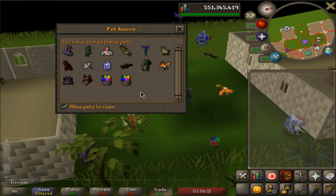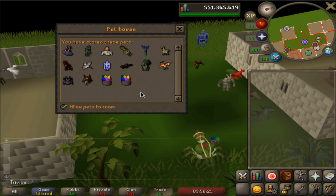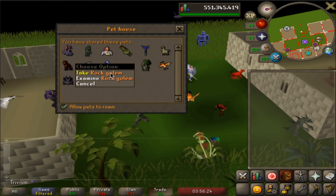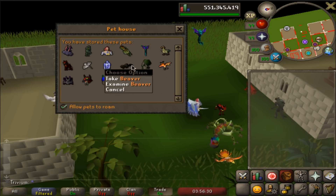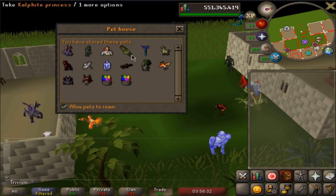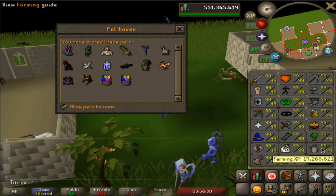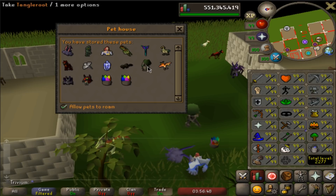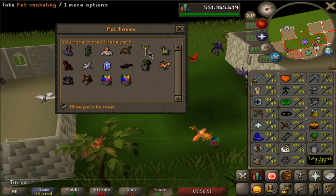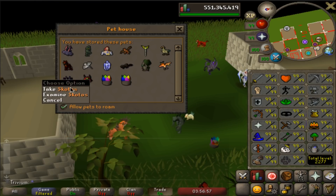Heron is my most unlucky pet - went like three times the drop rate through ground fishing. Chinchompa pet at 25 million fishing XP, 2k just to get. Rock Golem got at 17.2 million XP - around average. Baby chinchompa - I got it before 99, I was like level 87, got it from tick manipulation. Tangleroot - got it twice before level 99. First one actually from a herb run, extremely lucky. Second one from mahogany at level 98. Phoenix at like level 97 - pretty good scores on those pets.